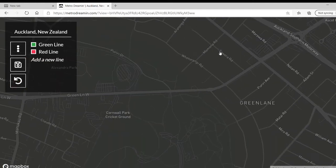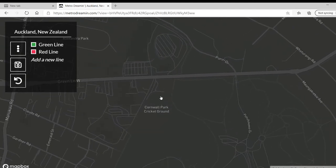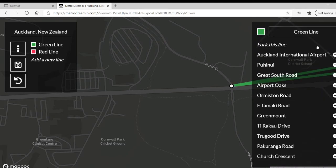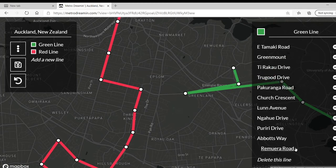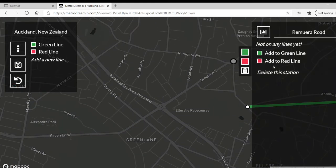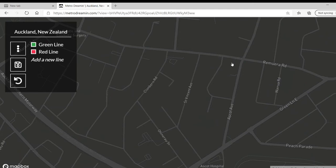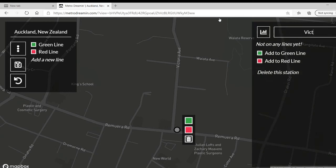Then we'll have it make a left here and go along this road. Oh, how cricket crowd — you don't see them in America, that's for sure. Here's Green Lane West. Something weird just happened — I was looking in the completely wrong direction. We'll have it go along this road here and then up to Victoria Avenue.